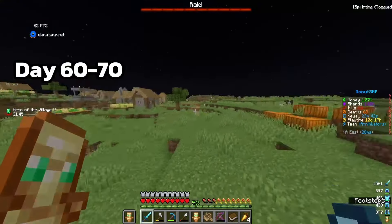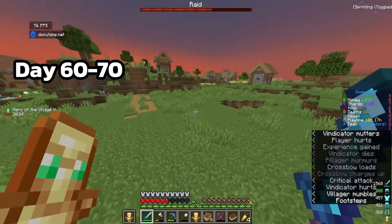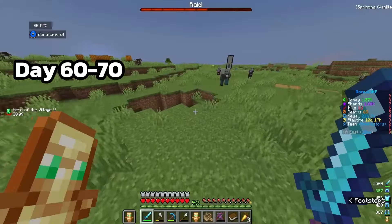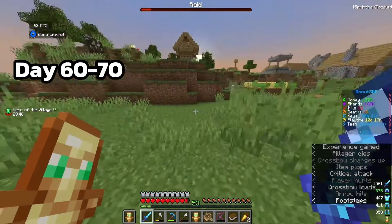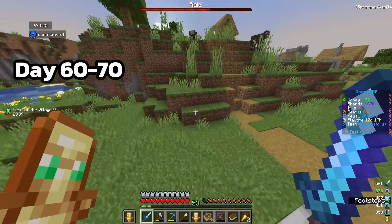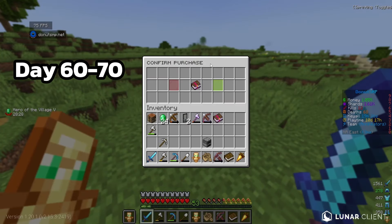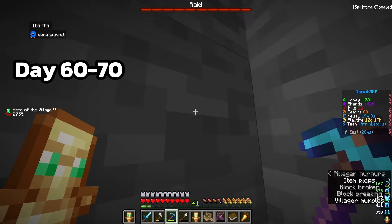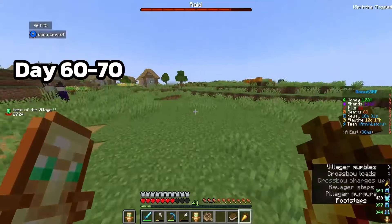Come on raiders! There are vindicators here - these guys do so much damage. The vindicators are the most annoying. Second wave down. Oh my god there's a ravager - I'm getting out of here! I'm gonna buy a couple protection books and apply them to my armor. Let's dig back up to fight. The ravager does so much knockback and I'm almost out of food.